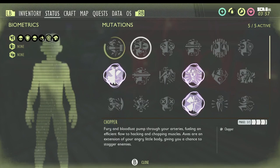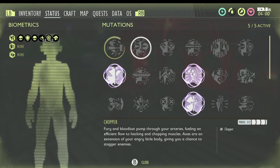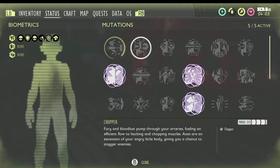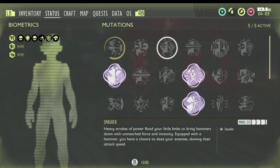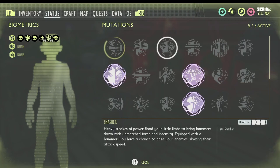Next up is Chopper, which is for axes. It gives you a chance to stagger enemies with your axes as well as do more damage once you equip it. Smasher is going to give your hammers the ability to daze your enemies, slowing their attack speed so they won't attack as fast if you have this equipped and are using a hammer.